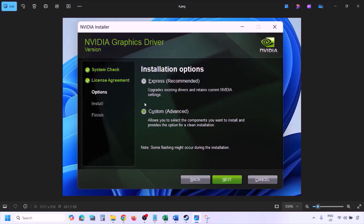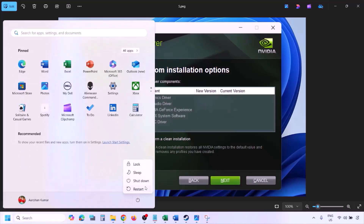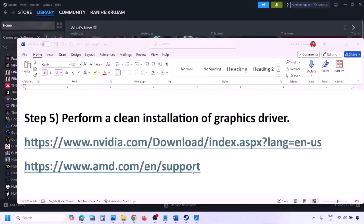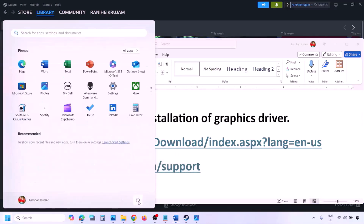Select the Custom option — by default Express is selected — then click Next. Put a check on 'Perform a Clean Installation' and click Next. Let the installation complete, then restart your computer. After the restart, launch the game and check. AMD card users should first uninstall the current driver, restart, then go to the AMD website, download and install the latest driver, restart, and check.